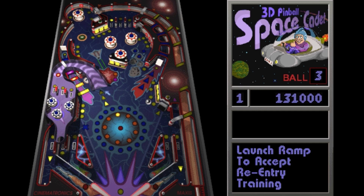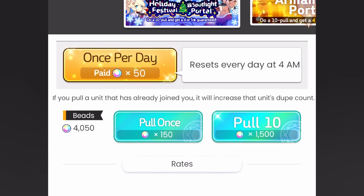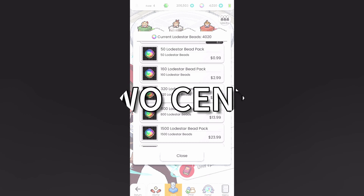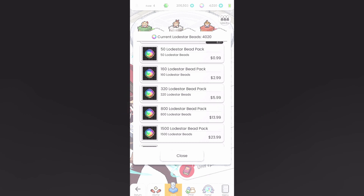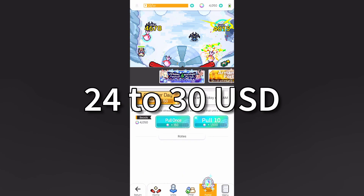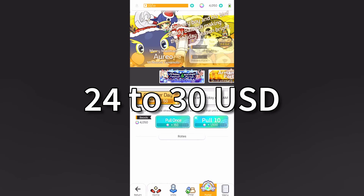As a JRPG, the game's main monetization is through the character gacha at 150 gacha tickets per roll, with a 10x roll for a guaranteed high rarity character. The rate for the higher rarity is at 5%, which is pretty high. Each roll costs lodestar beads, the game's premium currency, which can be bought at around 2 cents each. With one roll at 150 beads, each roll costs around $2.50 to $3, or $24 to $30 per 10 rolls — pretty much standard price, if not just a tad bit more expensive than usual.